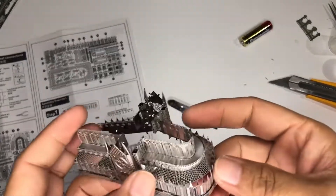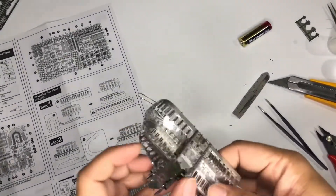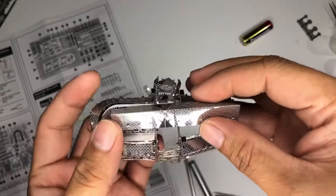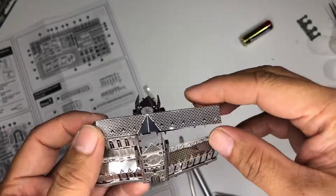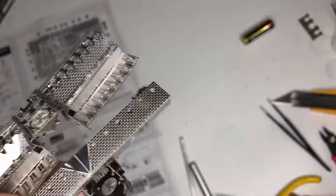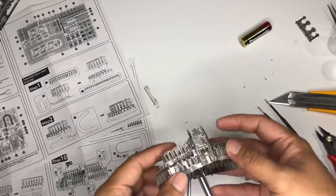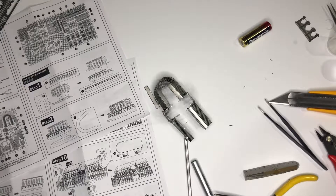I actually got frustrated and destroyed this thing. The roof is hard to put on — it's hard to insert the piece here, there's no way I can put it inside. So I got so frustrated and actually broke it. Yeah, this is the end — I'm not continuing this assembly. I'm frustrated with it.